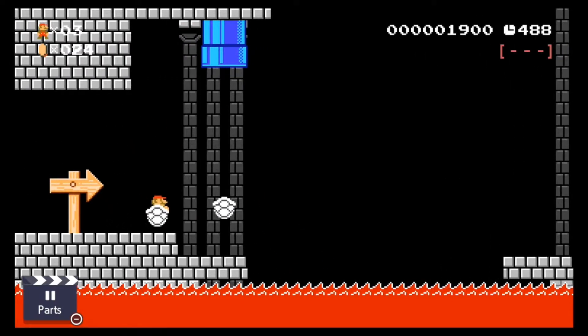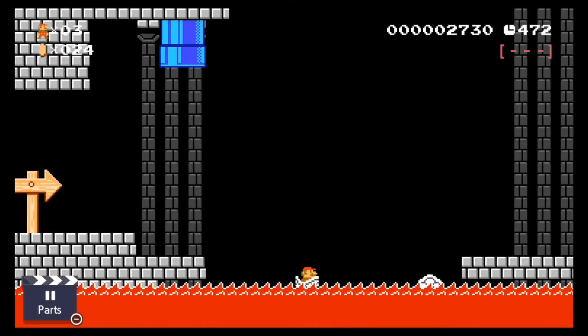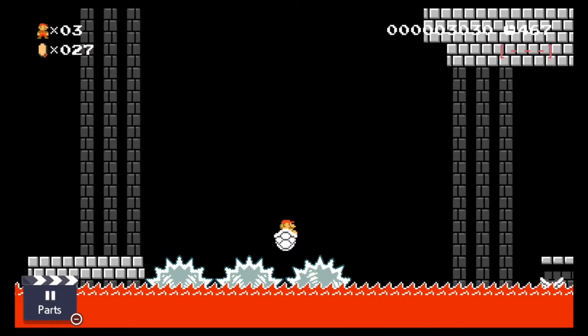And now I'm going to shove three shells into the lava. Have I gone mad, you might ask? No, I am simply clearing a path so I can push a fourth shell into the lava so I can open up this plant box way over here.